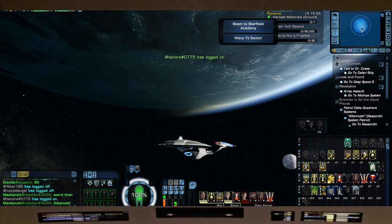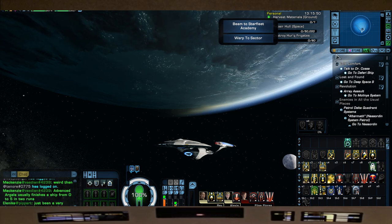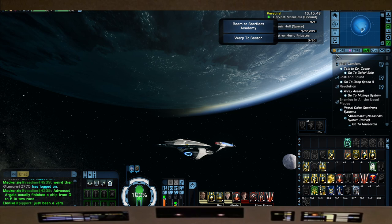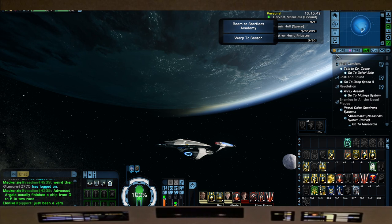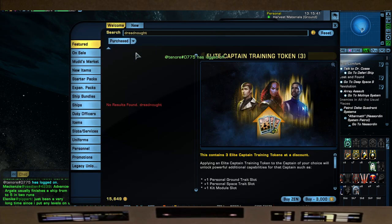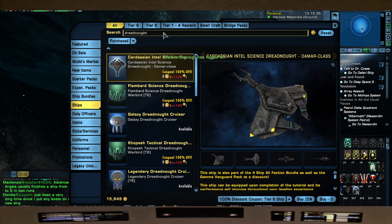We'll do it a little differently from the last one. I was a little more fed-heavy last time because I'm usually more of a feddy boy. This time we'll throw in some recommendations on the Romulan and KDF side, and then we'll end off with the Federation stuff. So first, let's start with the Romulan side.